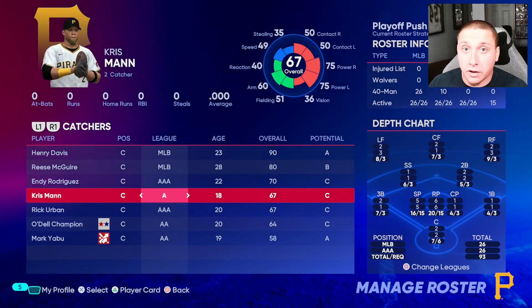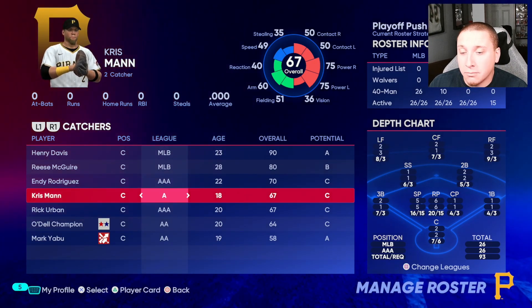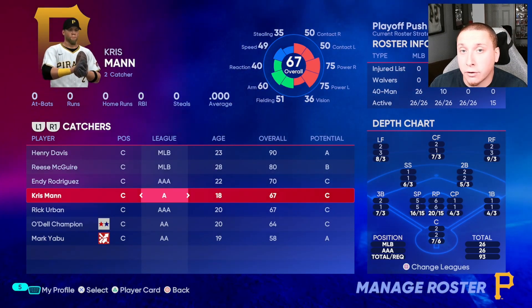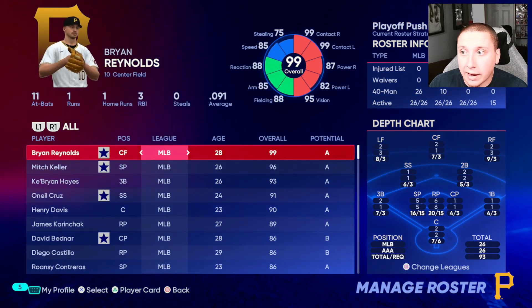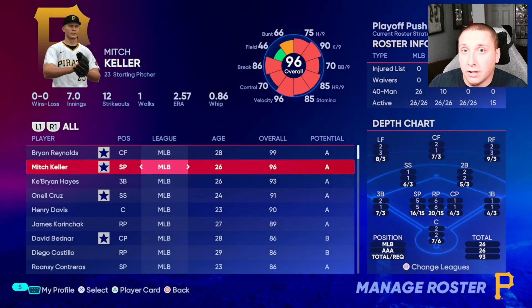I did want to clarify something from this video: the Bomber trait is actually unlocked at 75/75, not 90. Chris Mann's power rating is now 75 on both sides and that's where he unlocked it — at numbers below 75 he didn't have it. So the threshold for some of these player quirks might actually be significantly lower than I originally thought, meaning you might be getting player quirks a little bit quicker as your players develop in franchise mode than I initially thought.